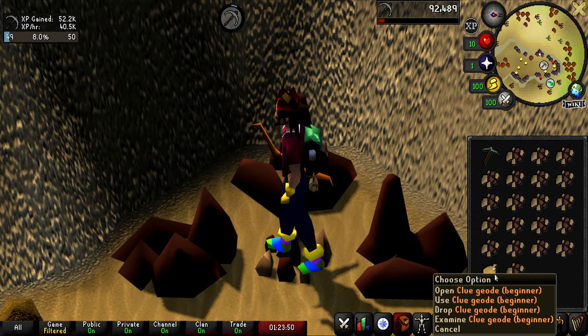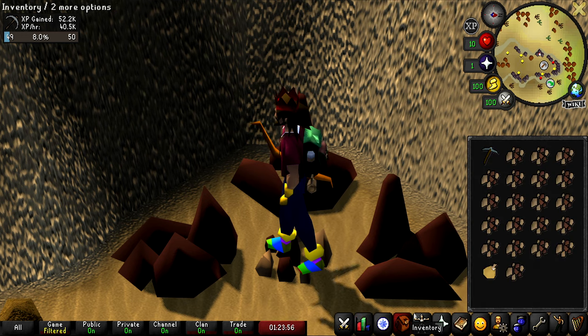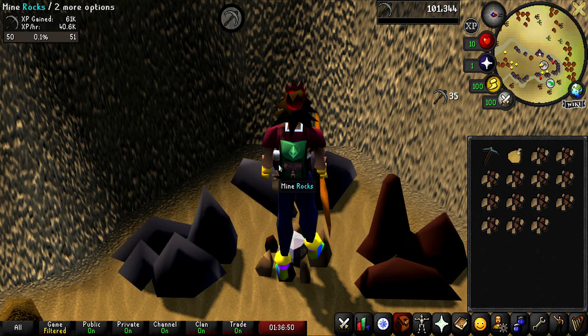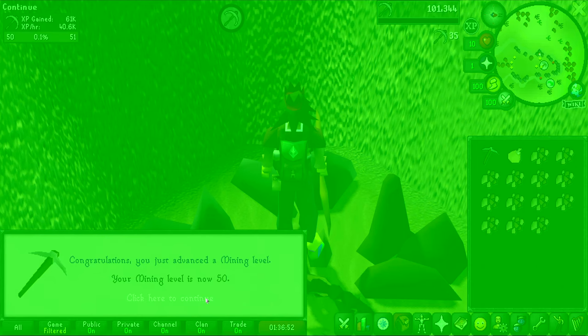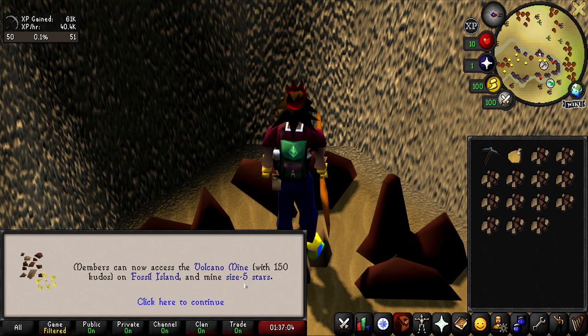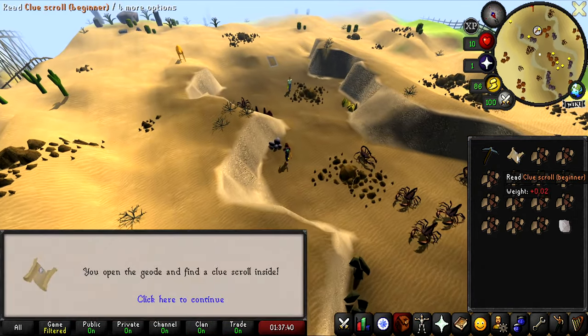We just got our first clue geode, almost at level 50 mining. We almost went 10 levels without getting a single clue geode. I'm going to keep it in my inventory and do it after I get 50 mining. Here comes level 50 mining. We can now mine size 5 shooting stars, which is very helpful — the shooting star update just happened where it no longer depletes faster with more people on it. You can get some pretty decent, very AFK XP there. Let's go get this beginner clue done.